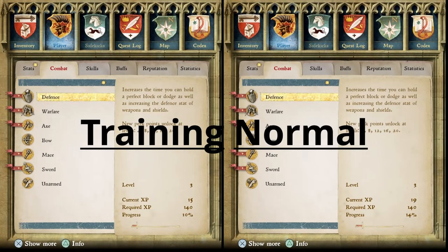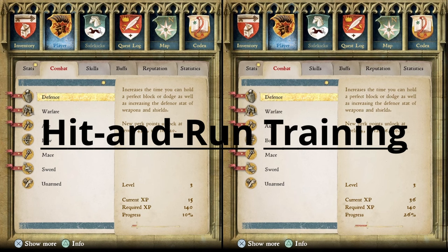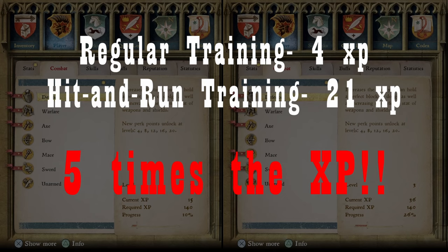In the regular encounter, my defense went from 15 to 19. But in my hit-and-run tactic, it went from 15 to 36. That's over five times the skill gain — instead of gaining four, I gained 21 points.